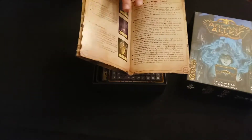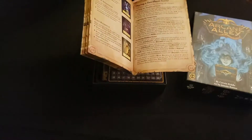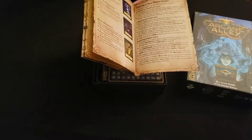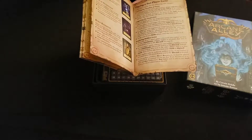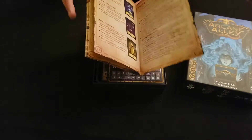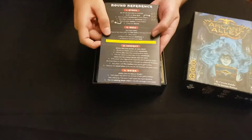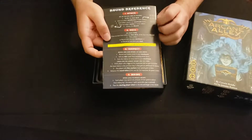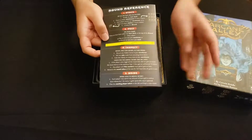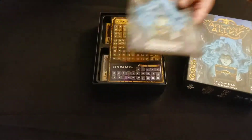Playing a two-player game has certain rules that are different, which happens in a lot of games — with fewer players you want to make sure the game is balanced. There's a nice round reference on the back you can just look at: Stock, Sell, Inspect, Bribe. So there's the instruction book. Here is what you use to keep track of gold and infamy — I think gold is basically victory points — over three rounds.